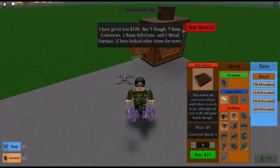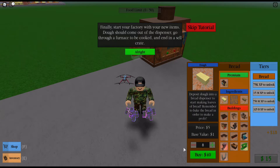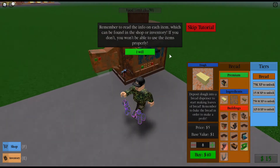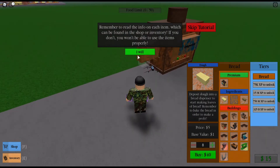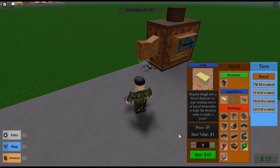There's five rusty ones, one bread furnace. I'm gonna do this once. And five dough, and five dough. I'm just gonna spend all the rest of our money on eight dough actually. Okay, every time you find the shop, check inventory. The tutorial has ended, now let's go.